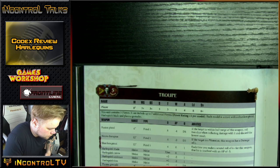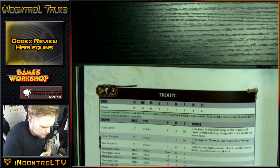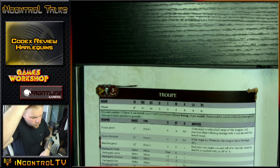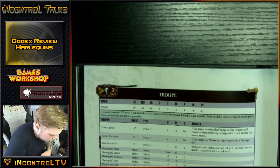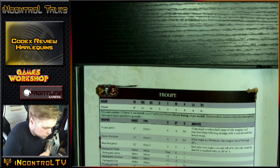They're an extremely fast army. A lot of people kind of gloss over that: Movement 8, advance and still charge — that's a Genestealer. If you've ever seen how fast Genestealers get across the table, that's what these guys are. Only they have access to infinitely better weapons and are about as good in close combat. They can fly over people, jump over people, chuck a grenade, and even the Neuro Disruptor's really good — range 12, minus 3, D3 damage. That's no joke.